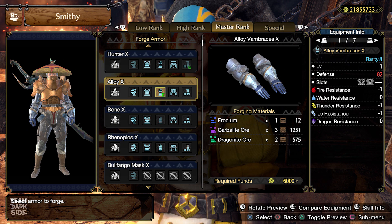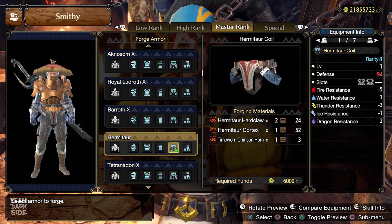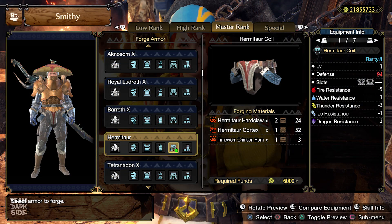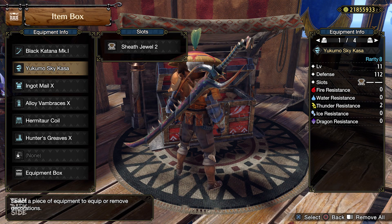The Alloy Vambraces X require one Frosium, three Carbolite Ore, and two Dragonite Ore. To get the Time Worn Crimson Horn for the Hermitaur Coil, you need to break Daimyo Hermitaur's shell twice — the first time you break the outside and the second time you break the horn. You also need two Hermitaur Heart Claws and one Hermitaur Cortex. Lastly, the Hunter's Greaves X require one Prized Pelt from Kelbi or Anteka and two Twisted Stiffbones.